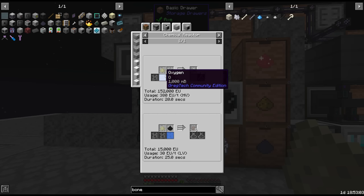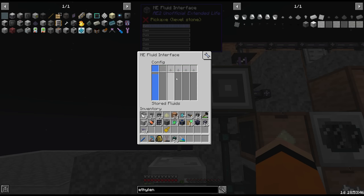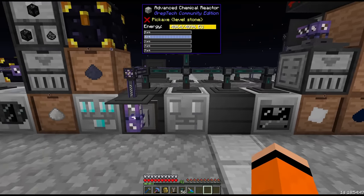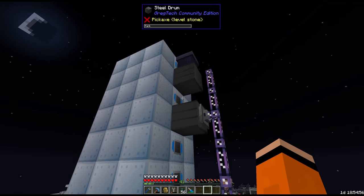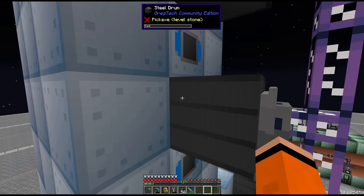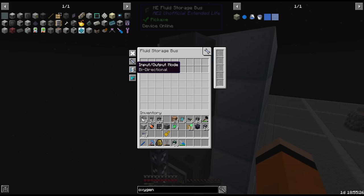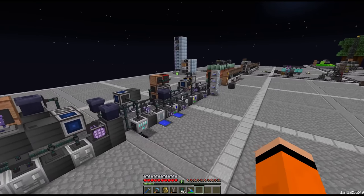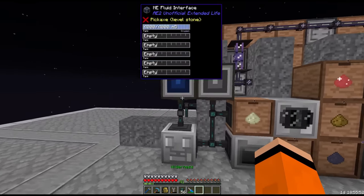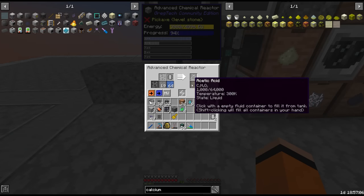From here we need to mix with acetic acid and oxygen. The oxygen we should have from our furnace setup last episode. For the acetic acid we use oxygen and ethylene. We are making ethylene as part of polyethylene, but we are stretched really thin on ethylene, especially since it's shared with PVC. However we are also making it out of this distillation tower. We fluid storage bus this, and the ethylene is distributed between polyethylene, PVC and this interface. We just need to add integrated circuit 2 and we're making acetic acid.